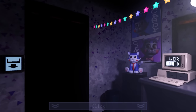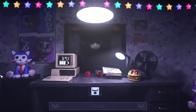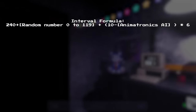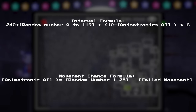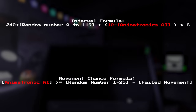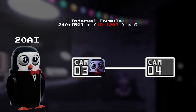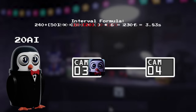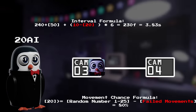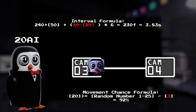Once the start time for an animatronic is up, their interval — the time until their movement opportunity equation is checked again — is calculated using a specific formula. Unlike FNAF 1 where animatronics have fixed intervals the entire night, the chance of an animatronic moving and the time in which they move is random, though an animatronic with a higher AI value will tend to move more and have a faster interval. For example, if Penguin is at 20 AI and he rolls a 50 on this 0–119 value, his interval will compute out to 230 frames or 3.83 seconds. Combined with an 80% chance to move by default — increasing with each failed movement — you can see why animatronics are so fast in this game.